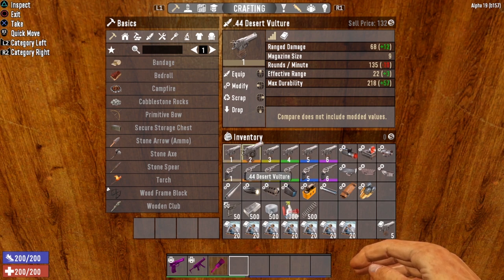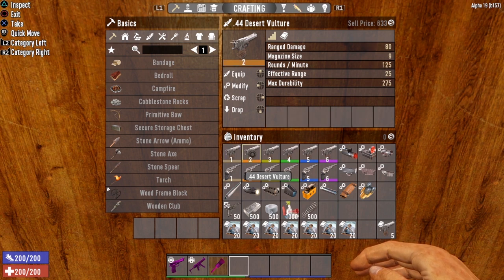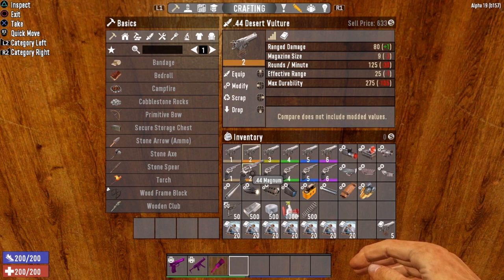At tier 2, the Desert Vulture has a range damage of 80, magazine size of 9, 125 rounds per minute, effective range of 25. Comparing to the .44 Magnum at tier 2, it's almost identical — the damage is almost identical, only one point different. But everything else is worse on the Magnum.